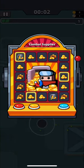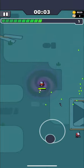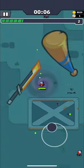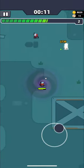So guys, to beat Chapter 11, 850-900 attack will be enough. But if you have a baseball bat or even light chaser, use them — it will help you more and you will be able to pass Chapter 11 with lower attack.